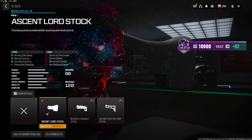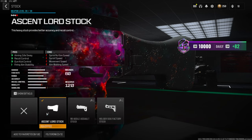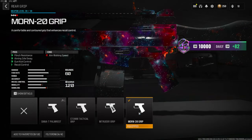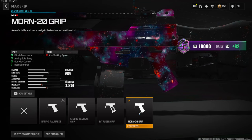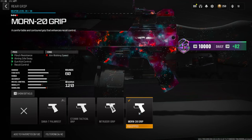The cons of the ascent lord stock are sprint fire speed, sprint speed, movement speed, and aim walking speed. Over on the rear grip we're going to be going with the Mourn 20 grip — this gives us flinch resistance, aiming out of sway, gun kick control, and recoil control.